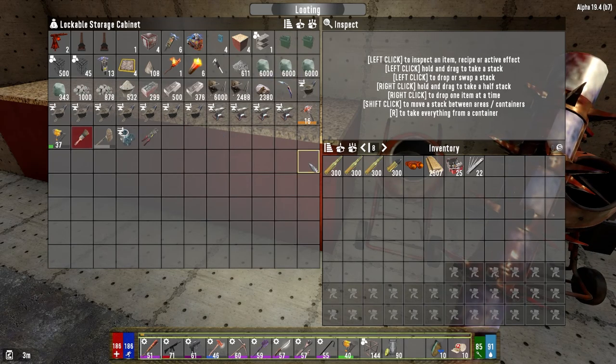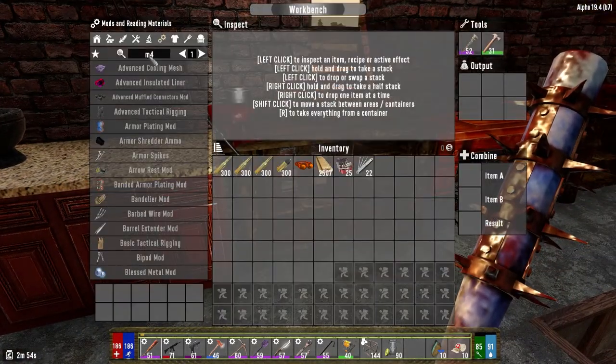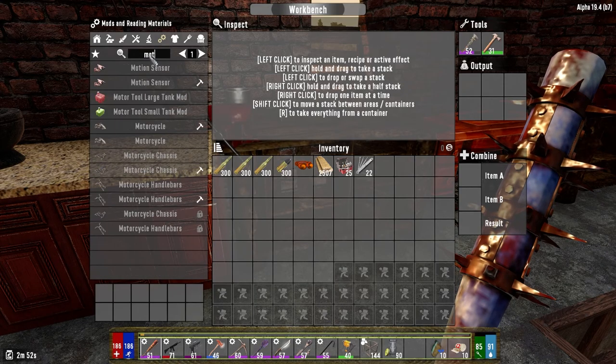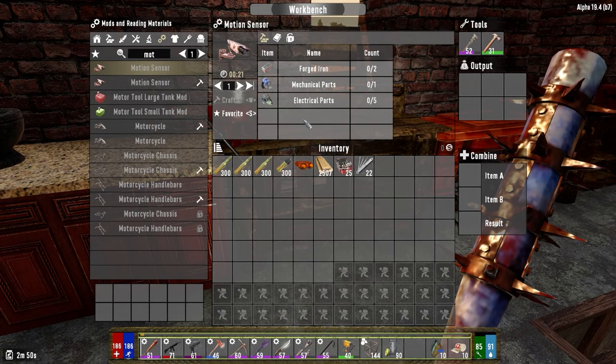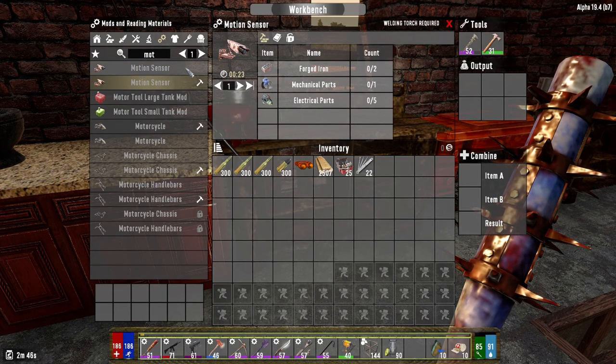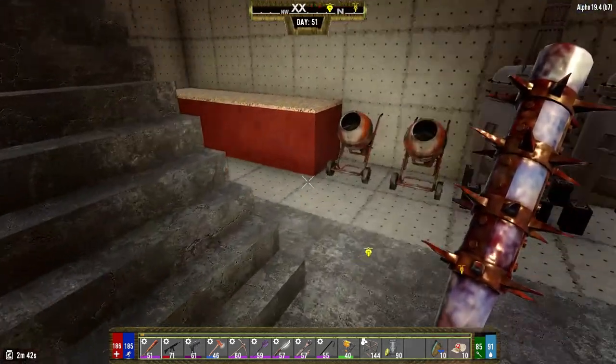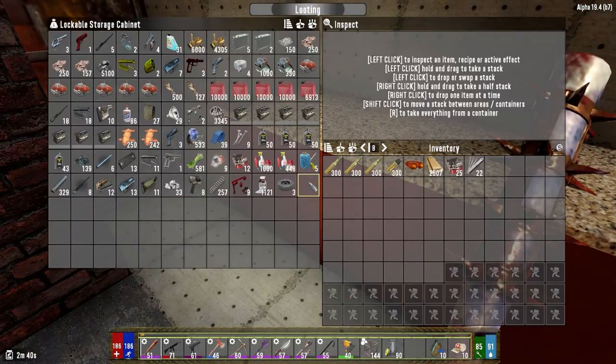I'll worry about base repairs later. We need a motion sensor, so let's get that built first. Where do we build that? So if it's 2, 1, 5 — it's the same — 2, 1, and 5. Let's make a few of them.